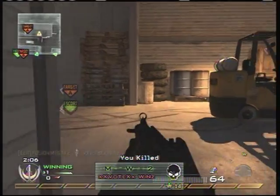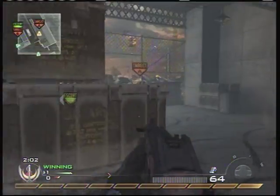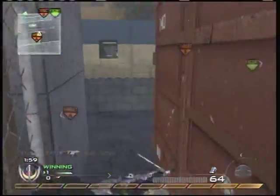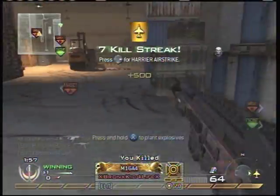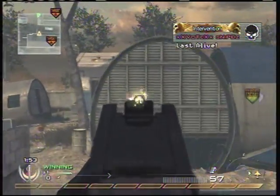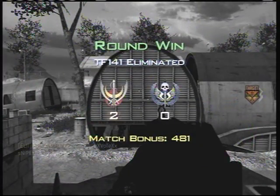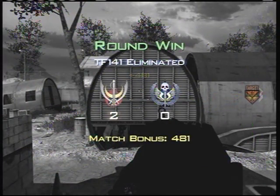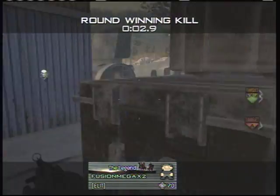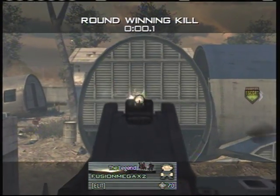I would recommend an M16 with a silencer and holographic, or a red dot, or an M16 just silenced, because that's the one I most use in search. Or a UMP45 silenced if you're going to rush, or a Mini Uzi if you're going to rush, or a P90 — whatever submachine gun you're comfortable with. I practically use an M16 and a SCAR, and I like to mix it up sometimes, and I will use my AK-47 silenced also.